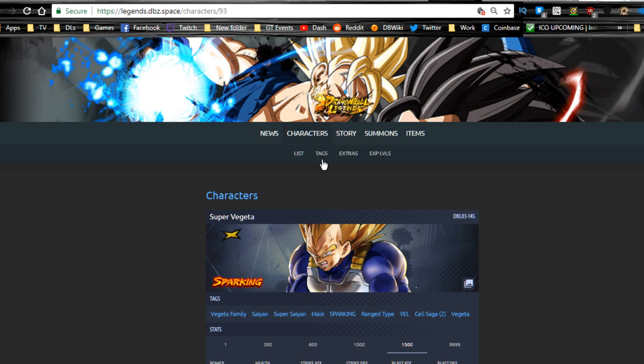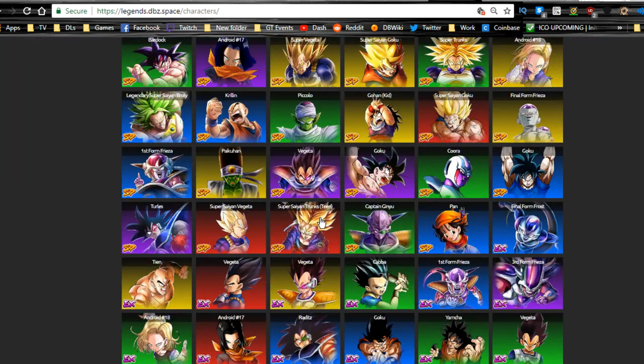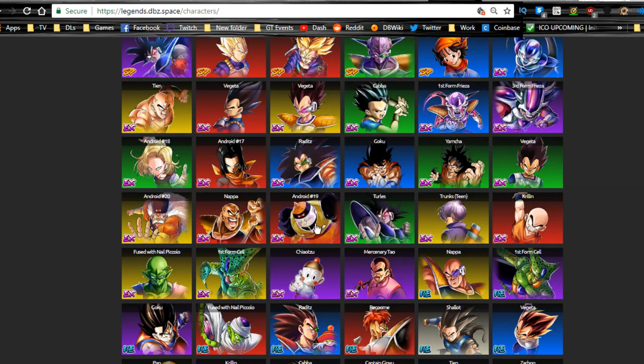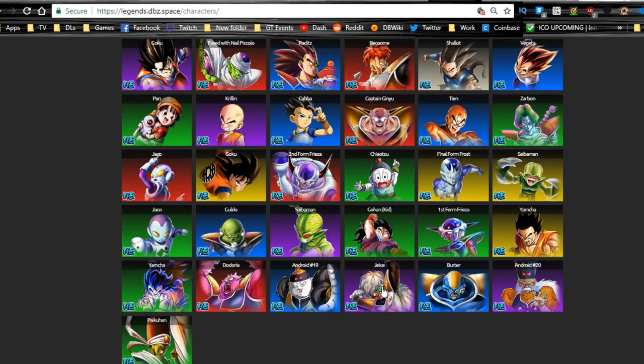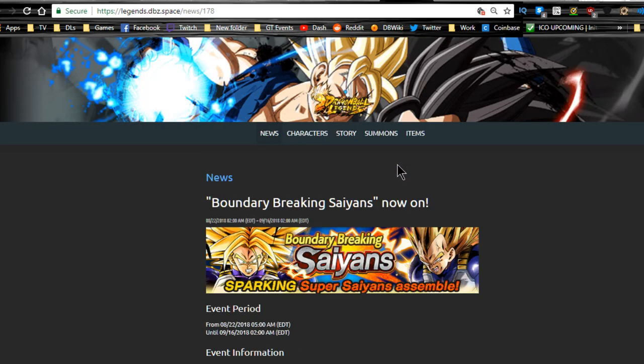Overall it's not a horrible banner — these two are definitely worth it if you pull one of them. But I wouldn't go all-in because the Cell Games are coming up, and you'll want crystals for Ultimate Life Form Cell and Super Saiyan 2 Gohan. I could see a Super Saiyan kid Gohan with Super Saiyan Goku banner coming next, followed by a Cell Second Form banner since we haven't gotten a sparking Cell Second Form or sparking Cell First Form yet. It might jump straight to SS2 Gohan and Ultimate Cell, but we'll have to wait and see.